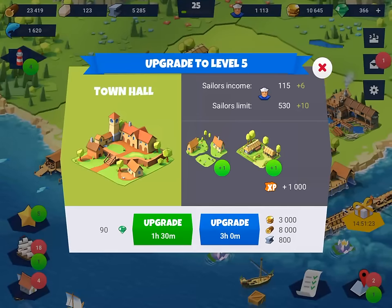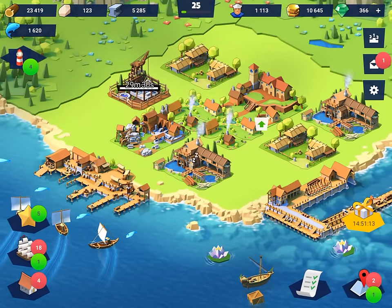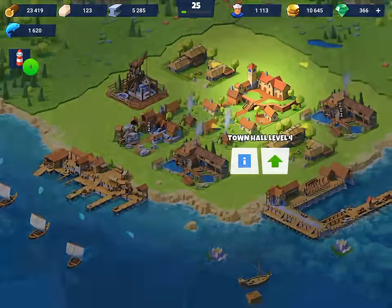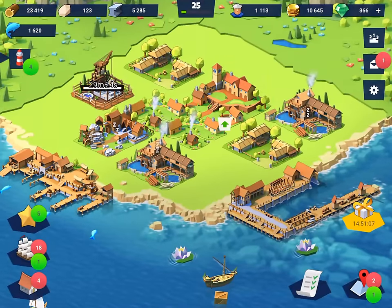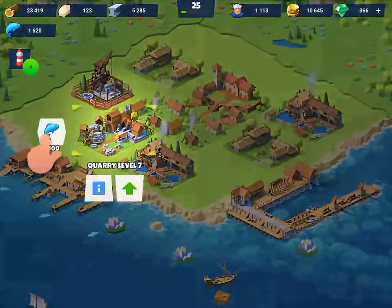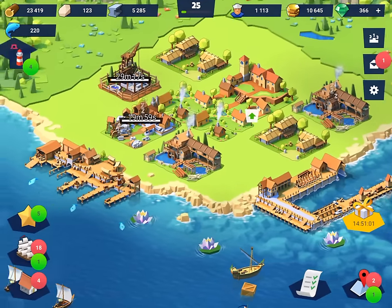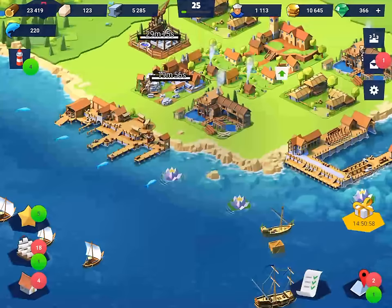Now we have the capacity to upgrade this here again - it's like the town hall, the main thing in the base, like the headquarters in Clash of Clans. But we want to upgrade the other things before we just continually upgrade that straight to the top - it's like a premature base. We're going to keep the quarry going because we don't have much rock, and ideally as soon as we get enough fish we'll get these sawmills back in action.